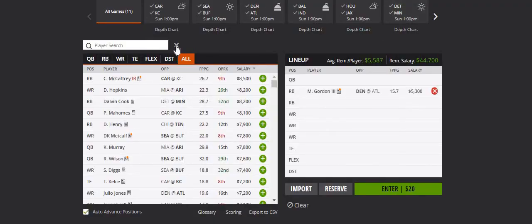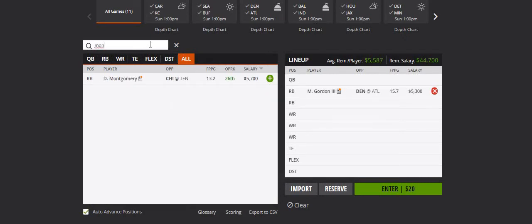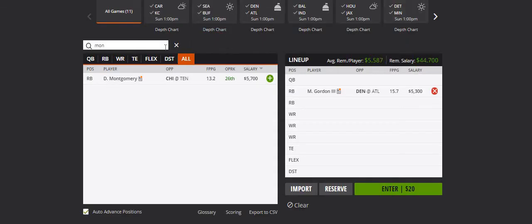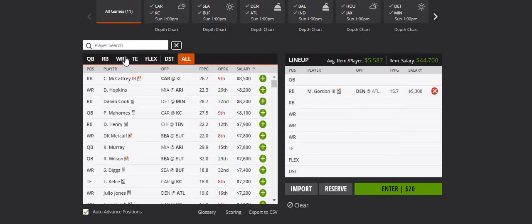My fifth running back is Montgomery at 5.7k against Tennessee. Yes, Chicago is basically dead last in rushing, but I like Montgomery this week. He's getting the ball — he had 21 carries last week, which was good to see. If he gets that workload again, I can see him having an even better game.